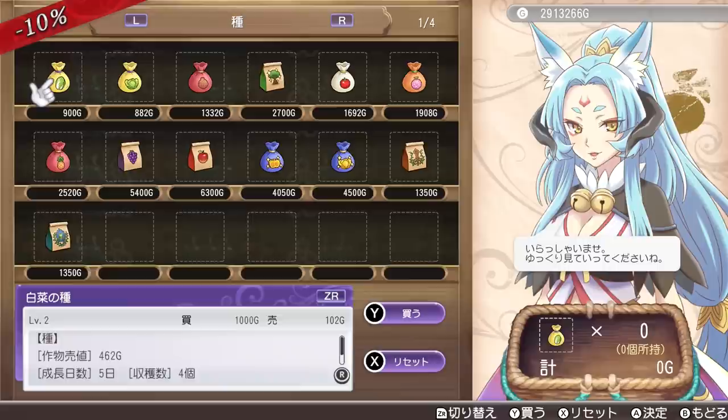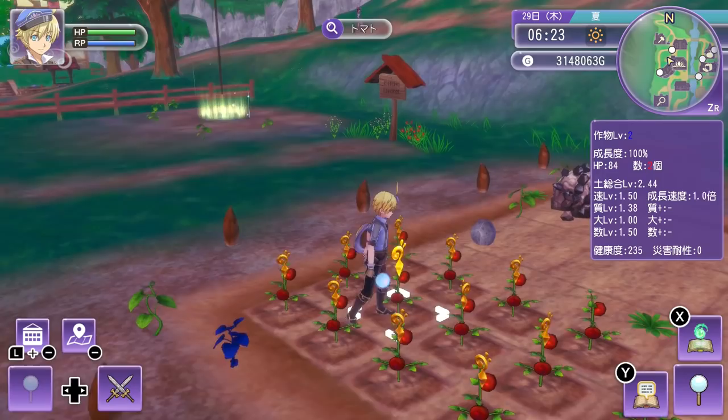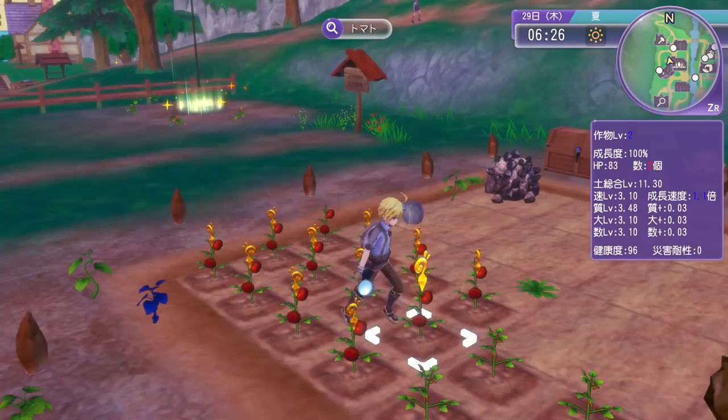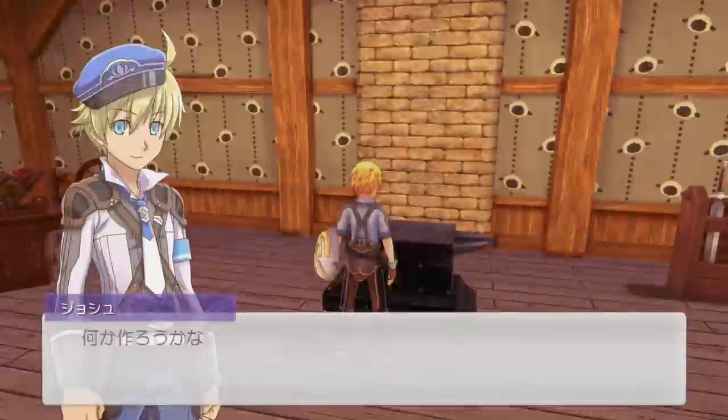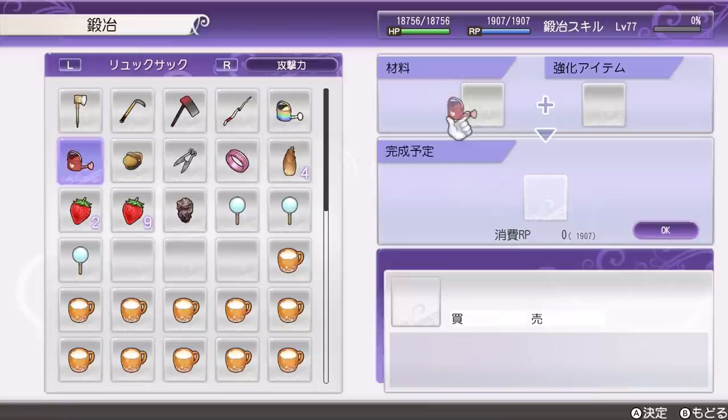If you want to know more about your crops, one essential tool is the magnifying glass, which can be bought from the general store. When equipped, this tool tells you about the status of your crops and your soil — very handy for knowing when it will be ready to harvest, if it's healthy, the yield of your crops, among other information. However, you'll soon find out that switching between your different tools and the magnifying glass can be a real pain, making taking care of your crops a lot more tedious than it should be.